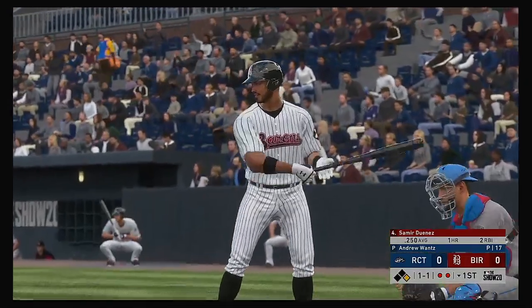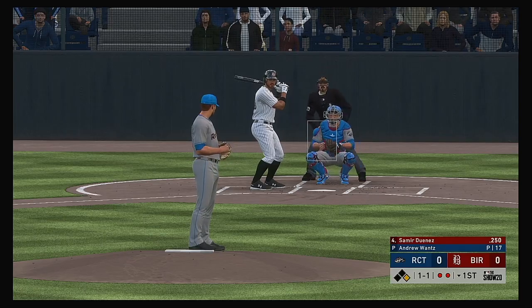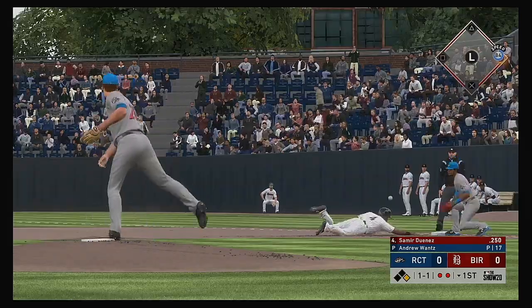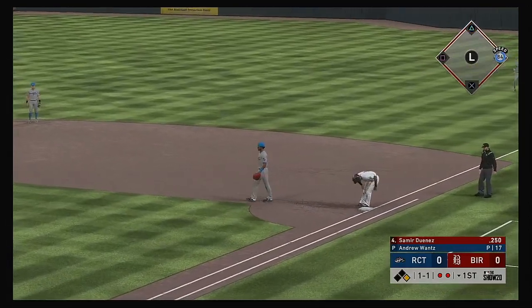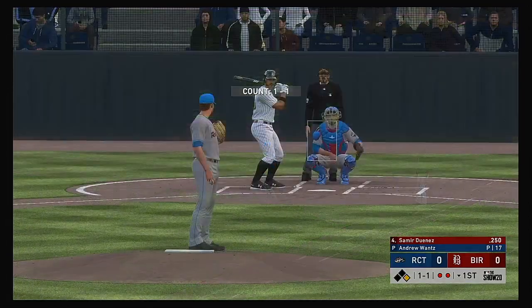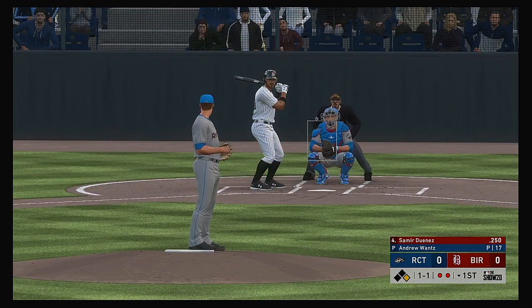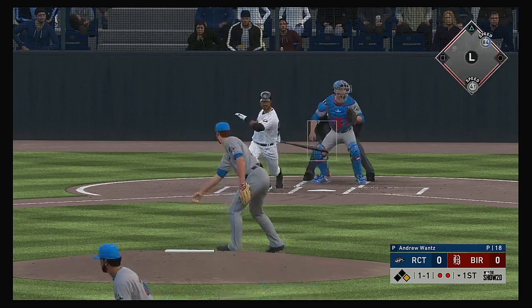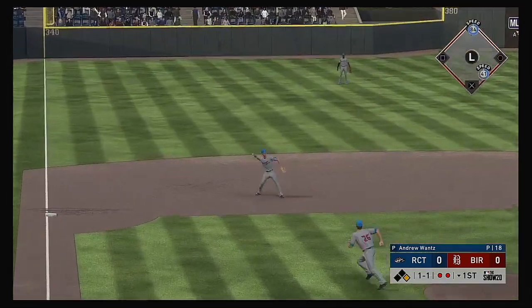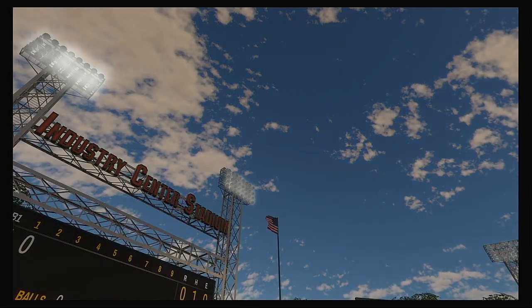Coming to the plate: Samir Dwayne. He went deep in the contest last night. Throw over to the bag — a low throw to first that bounces as he can't hang on. Runners off for second, scorched to third. Throw on to first gets him, and the side is retired.